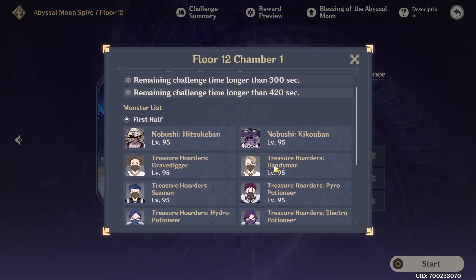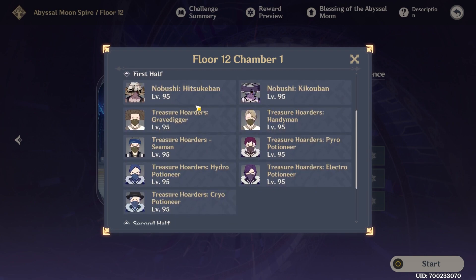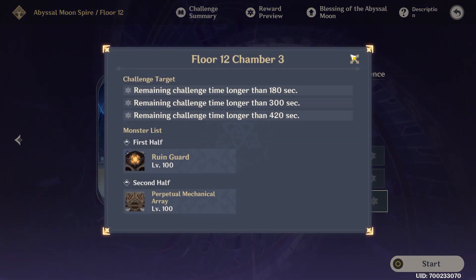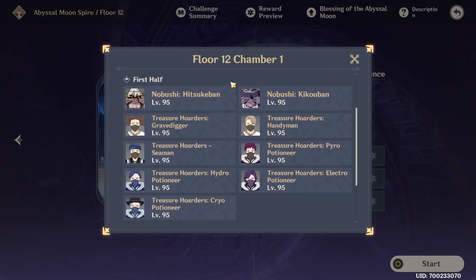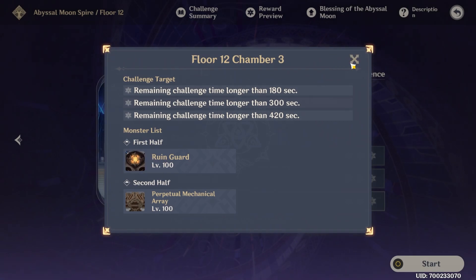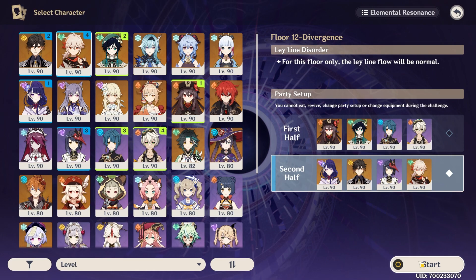Just 12 left to go. Are the enemies different? Yes — I remember in the first half there were bigger samurais, but these are Nobushis, which are different from the treasure hoarders. We have an Eye of the Storm — that's funny — and also the new Specters. The first chamber they may have just made easier. By far the one I had the most trouble with before was chamber 1 of Floor 12. Doesn't really seem like you need anything special — maybe a bow character for the Ruin Guard, but it's not super necessary.